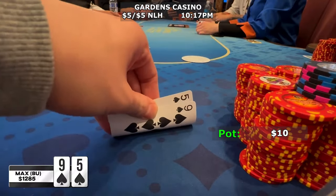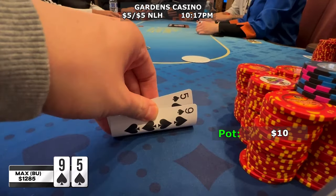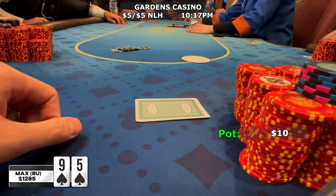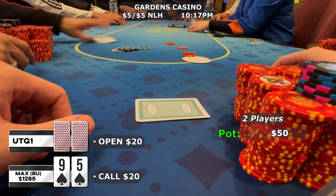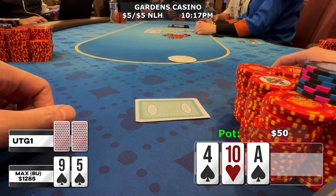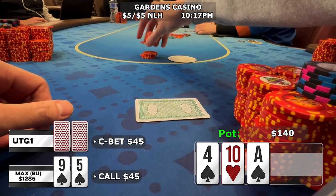Next we pick up our favorite hand in all of poker — nine-five suited, or as I like to call it, Exodia. When I tell people at the table this is my favorite hand, no one ever believes me except people who actually know me. There's a UTG+1 open to 20 dollars, I call in position, and it's heads up to a flop of ace-4-10 with two spades. The UTG+1 player c-bets 45 dollars — basically a pot-size bet; he definitely has an ace with that sizing. But we have a flush draw and the power of Exodia, so I make the call.